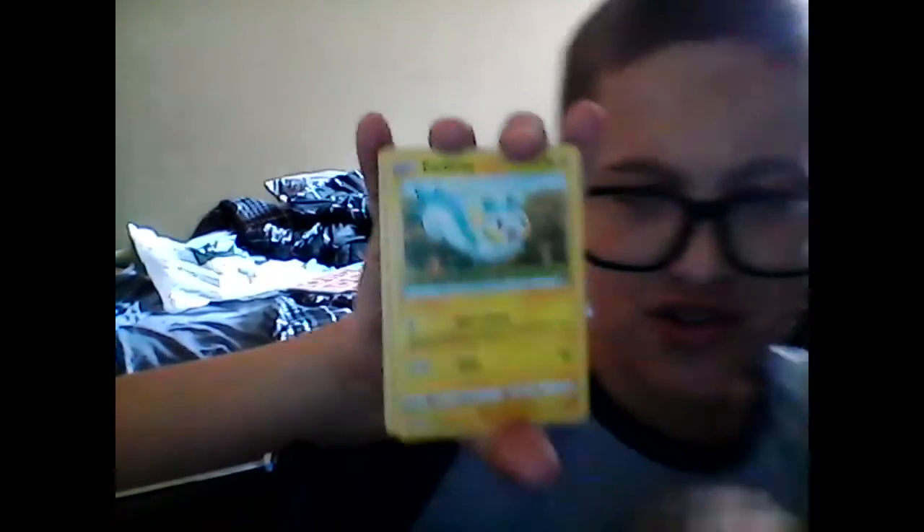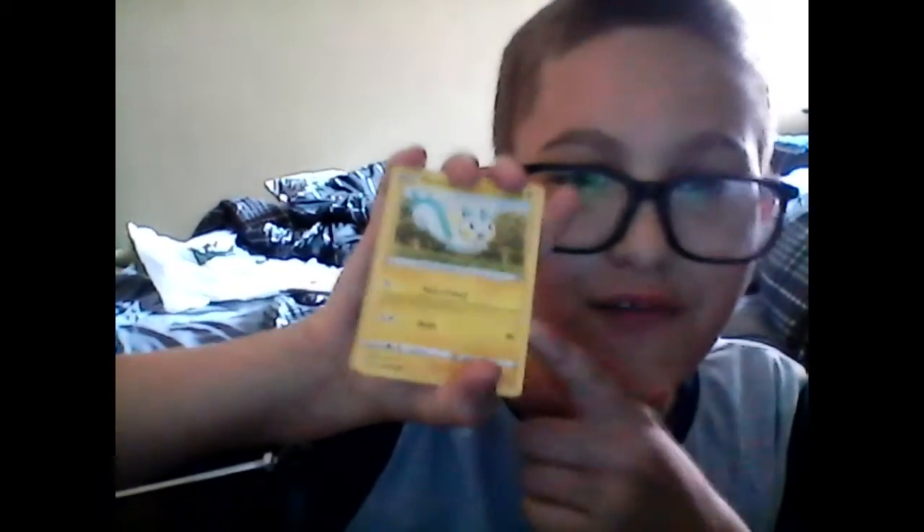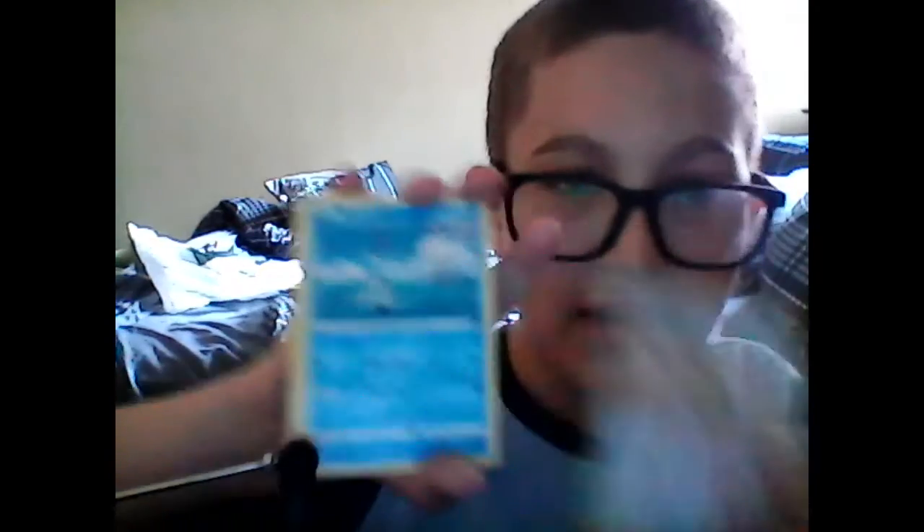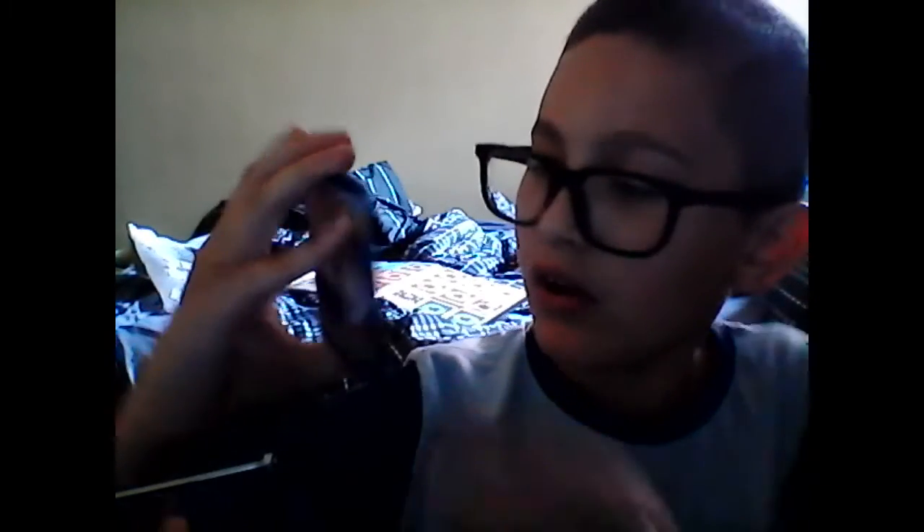First card starting out, we got a Cherubi. Pachirisu — I remember, the first Pokemon card I ever got was this, just with different graphics. Sparrow — that's not bad. Reminoid. Famontus. I'm pretty sure this is a holo Weepinbell — yeah, that's holo, nice. Let's go! Shiny Meowstic! Hell yeah, this is good. This pack is awesome.